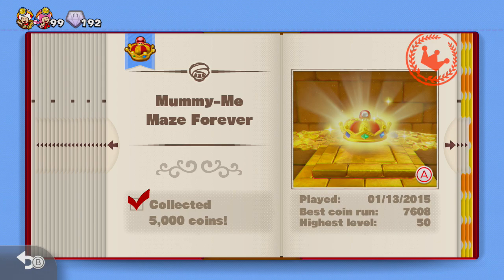Captain Toad Treasure Tracker is normally an easy-going puzzle game where you rotate the camera and walk around collecting objects. Some stages can get pretty frantic, but for the most part it's a relaxed type of game. This last level, called Mummy Maze Forever, is kind of like a roguelike — unlike anything else in the game. It has randomly generated mazes where you collect coins and avoid enemies on your way to the exit.